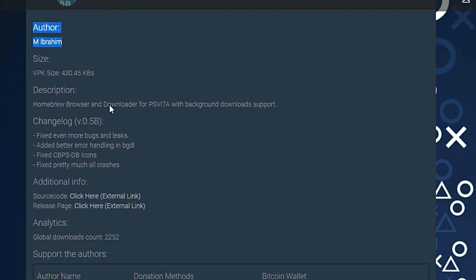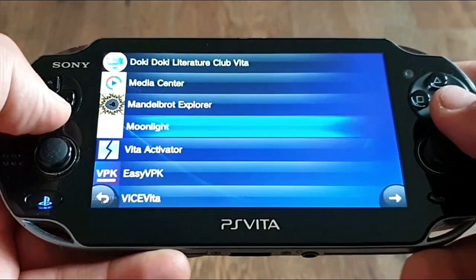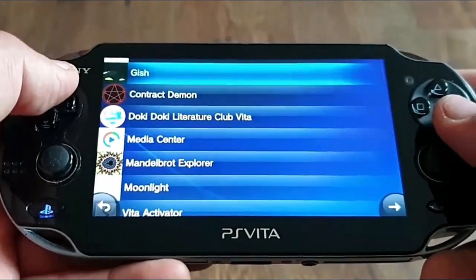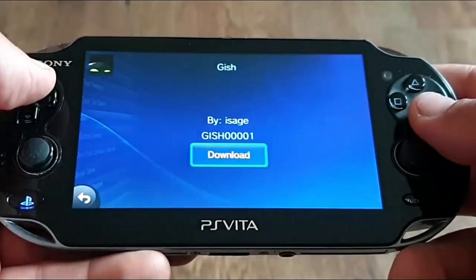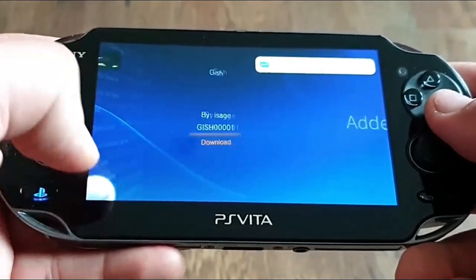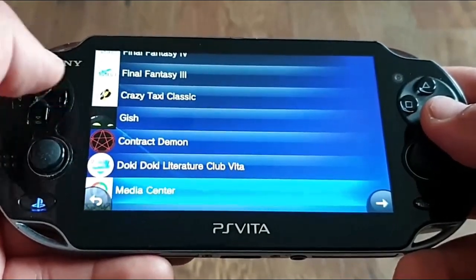Now to the utilities. Better Homebrew Browser by M-Ibrahim has been updated to version 0.5b with even more bugs, leaks and crashes fixed. CBPS database icons are now fixed — which I can confirm, as I didn't have them before but now they're showing up nice and clear. So if you haven't updated it yet, go and do it now. It is available thanks to the Hardwalking developer. Thumbs up!